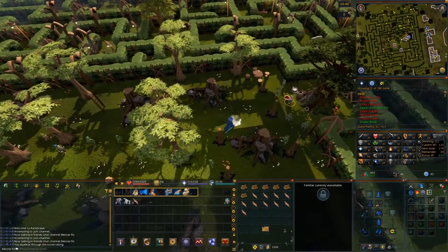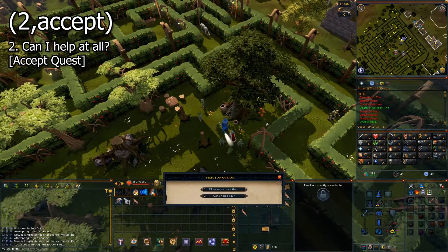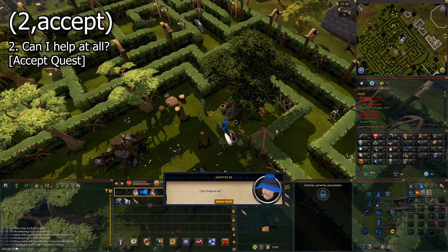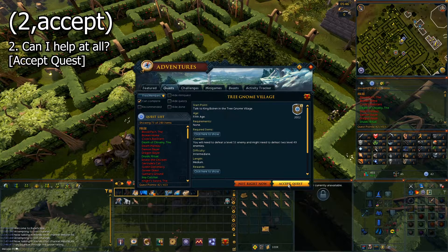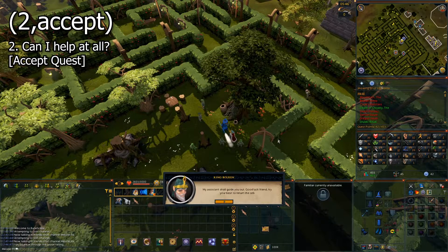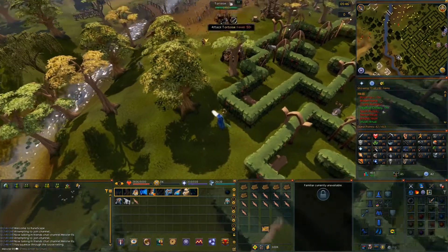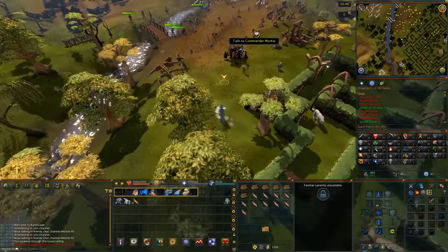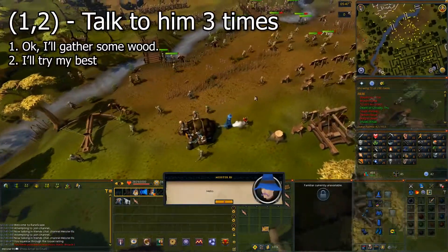Talk to King Boldren and accept the chat option. Once that conversation is over, you will be teleported outside of the maze. Go a little bit north and talk to Commander Montai — he will be wearing red. The chat option is 1.